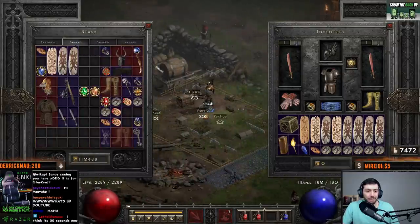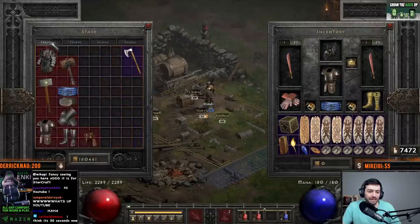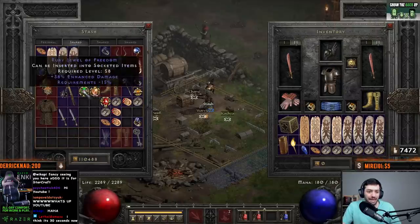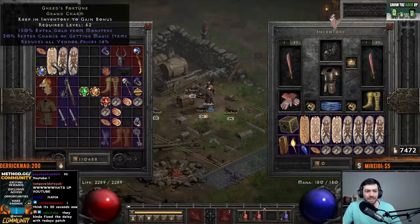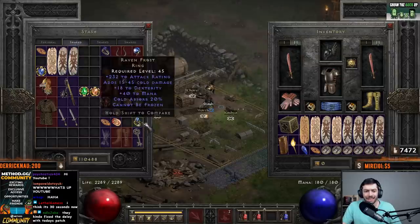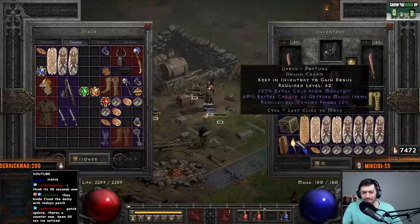I was able to find Amaras while doing it. I found a Pole and a Lem. I didn't find any other amazing things — just some random jewels, and I think I did find a Jed as well. I found a nice charm while going through: 5 all res, 7% gold, things like that.